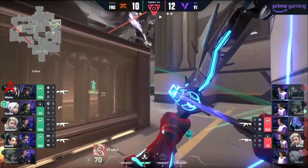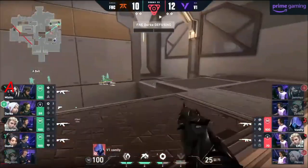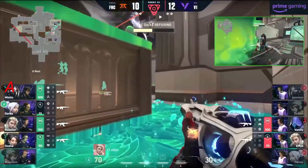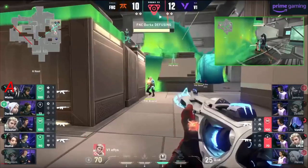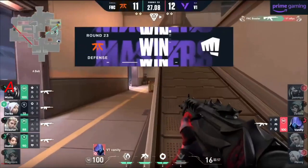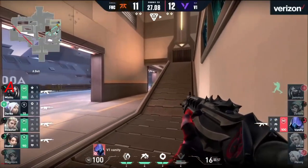Boaster tries to flush him out with the Shock Dart. Fanatic now in a 4v2. Effies is the only man left — Shock does it. Vanity still alive and I will not doubt this man. The defuse is coming in, over halfway — they have taken it to 11. The wall succeeds and Magnum goes hunting inside the Viper's Pit.